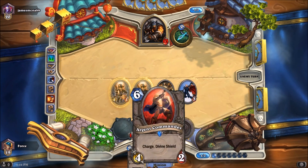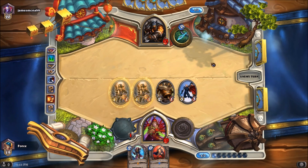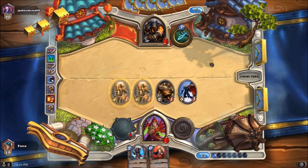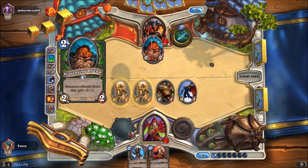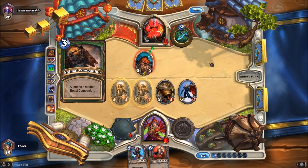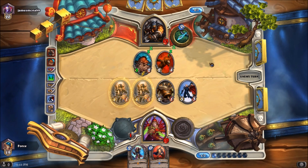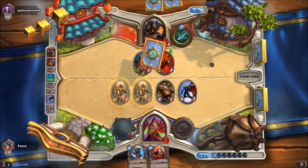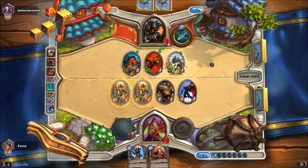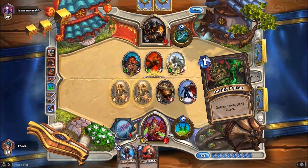Plus the 4 from the Argent Commander will be 12, and then we will just need one more damage for the victory. Could draw into an Eviscerate, which would obviously do it and then some. Here's a Scavenging Hyena, here's an Animal Companion, pumping up the Scavenging Hyena. He threw down all those creatures and did nothing with them, and they are just going to die now. That was not optimal use of any of that.